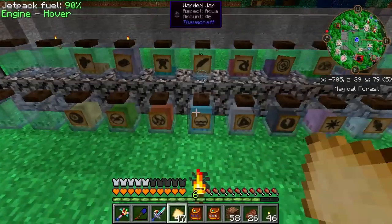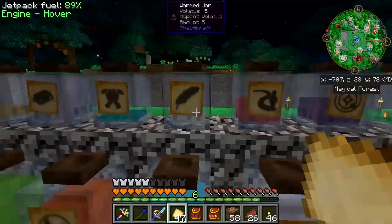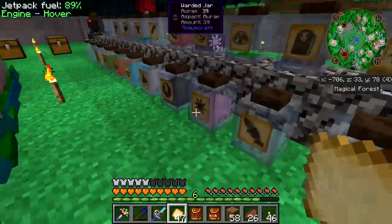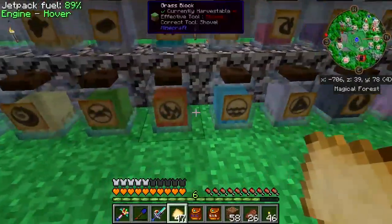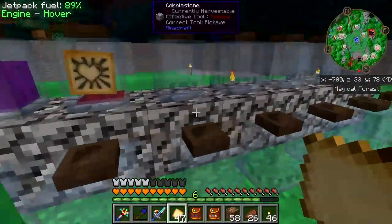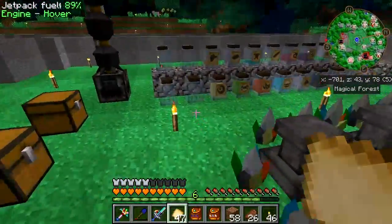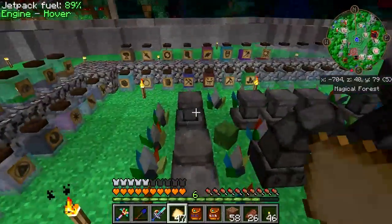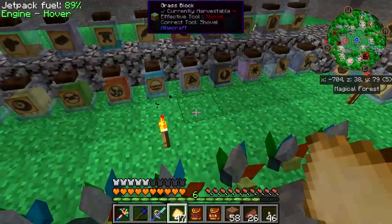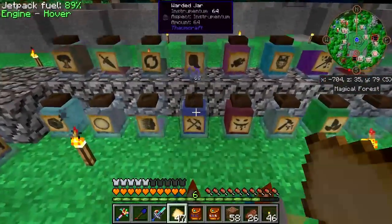You pop these things on the jar and it creates a little label, a symbol, of the aspect that it contains. And that way only that aspect can be routed to that jar. I've also added to the number of jars - I now have 48. I know that things like Forbidden Magic and one or two other add-ons for Thaumcraft add additional aspects, and I'll add jars for those as the need arises.